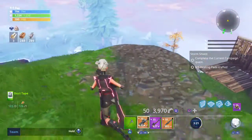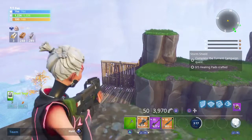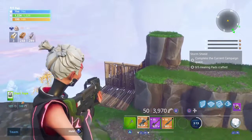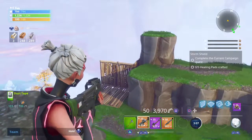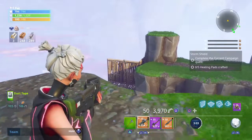When you're in Save the World, if you're over power level 20, there's a gold weapon behind there for you. If you're over power level 20, you can have what's behind there.